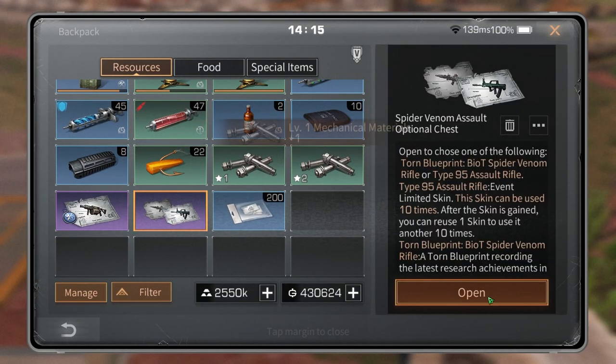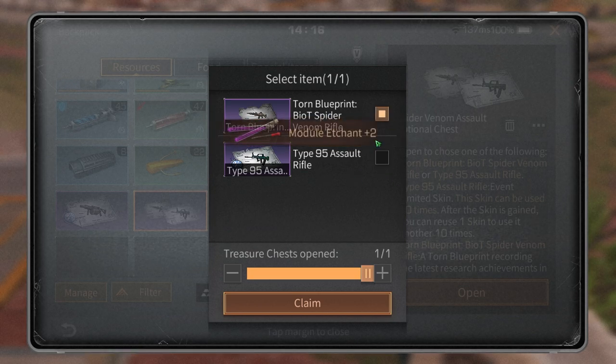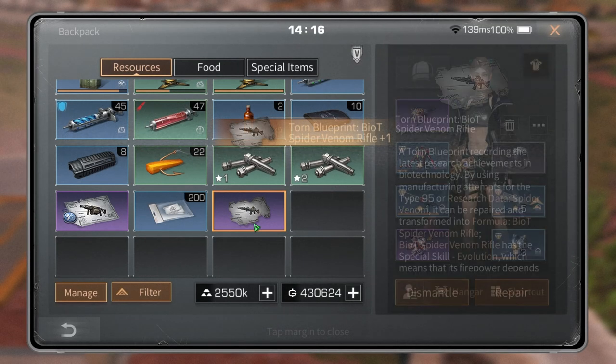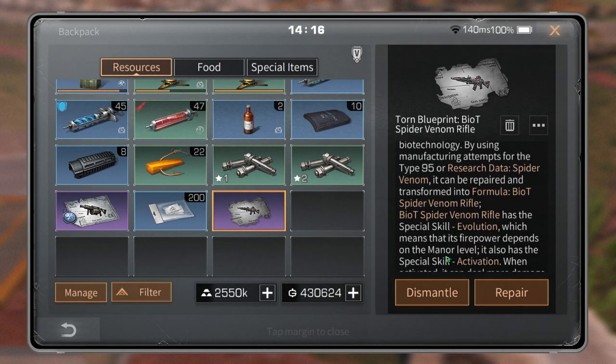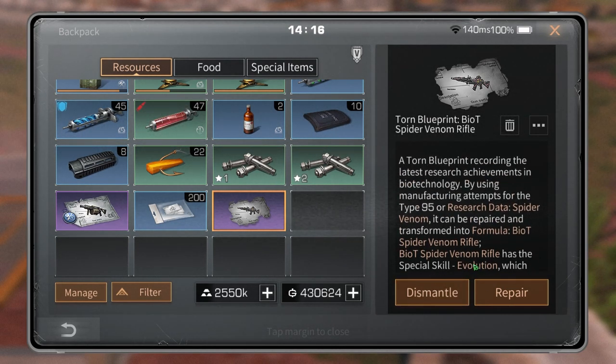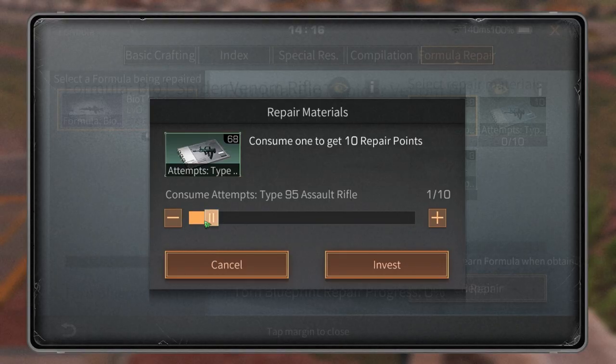We can select either the Type 95 or the new AR. Obviously you don't want to choose the Type 95 unless you don't have any — but if you're a whale, I'm pretty sure you have over 300 Type 95 crafts. So let's claim the Spider Venom Rifle. And again, you have to repair this. I don't know what happens if I click dismantle — I'm not sure — so I'll just click repair.